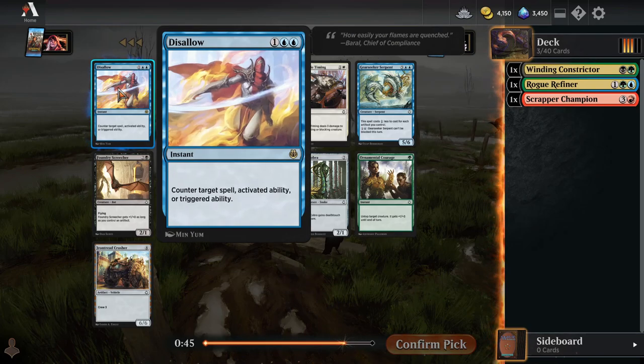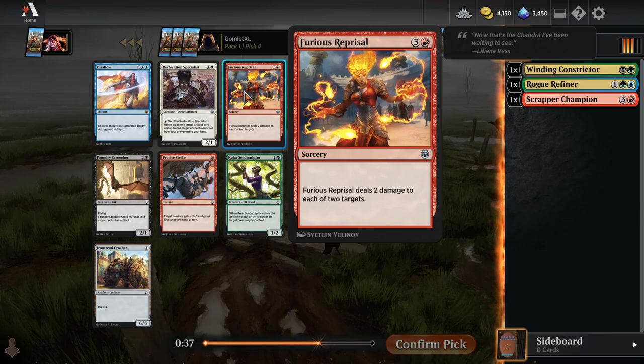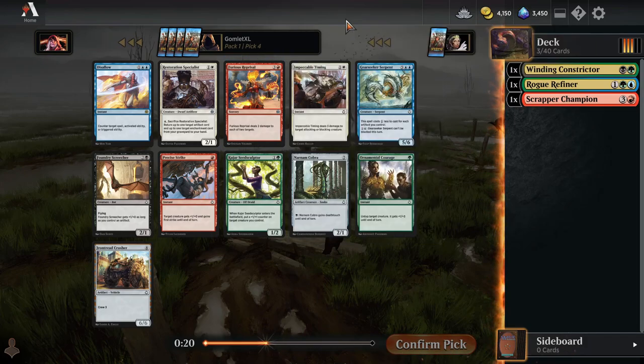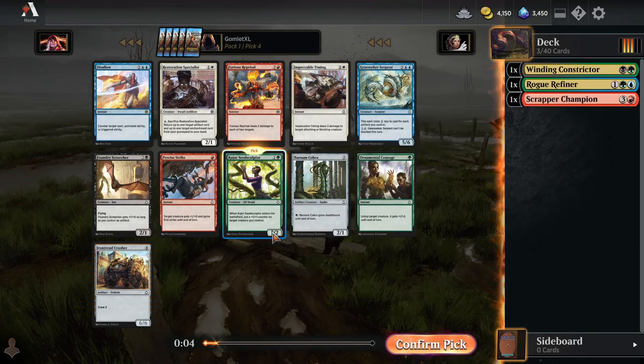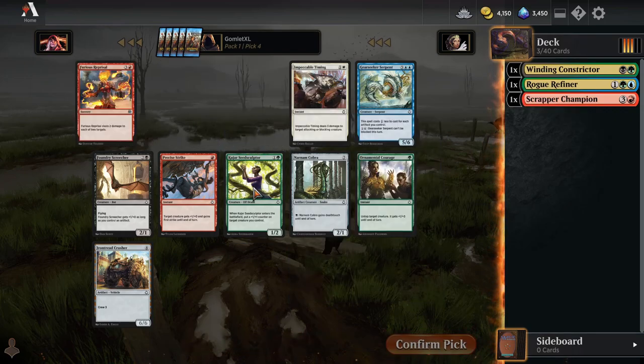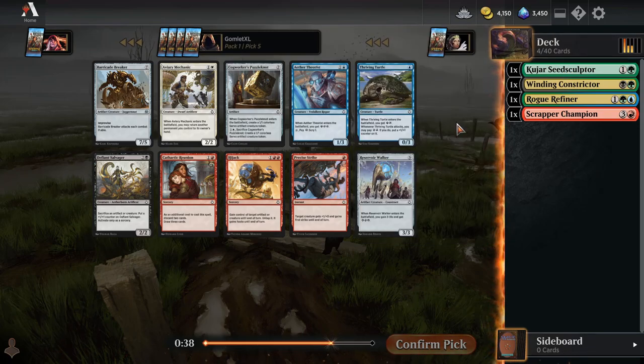For pick four, our rare is just a blue counterspell — a very average counterspell, not something you take much higher than you would any other. In red we have Furious Reprisal which is fine, two damage to two different targets, but not super in love with this card. What you're really lacking in removal in red is removal that can kill big creatures, and Reprisal still doesn't help with that. Gear Seeker Serpent's pretty good, but I think I'm going to go with the Kujar Seed Sculptor. We have two green cards already, this would be our third, so green is our most likely color. It's a solid two-drop all by itself — a two mana two-three, which is right where you want to be.